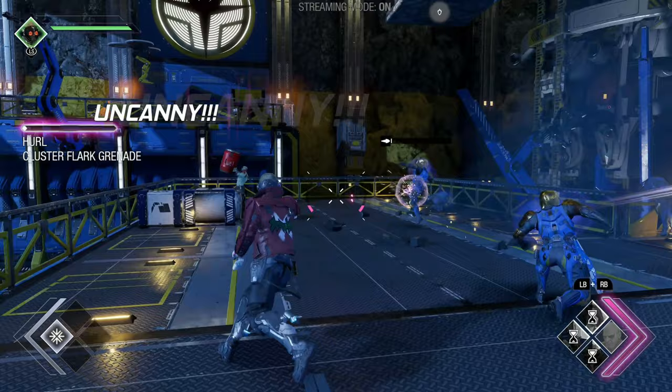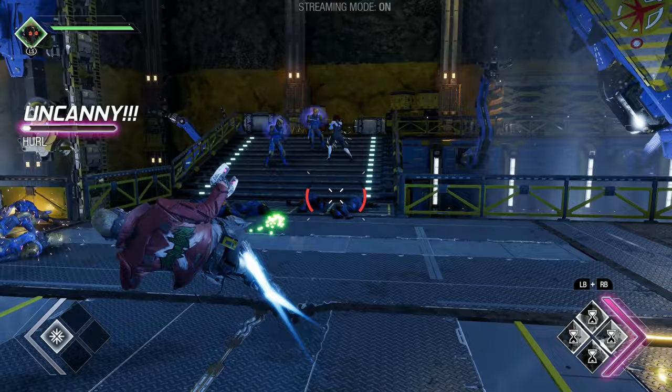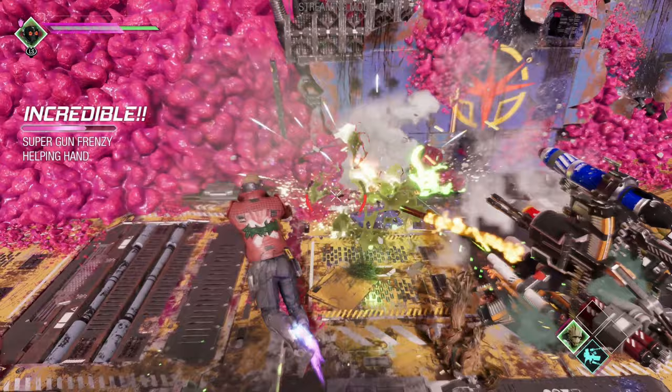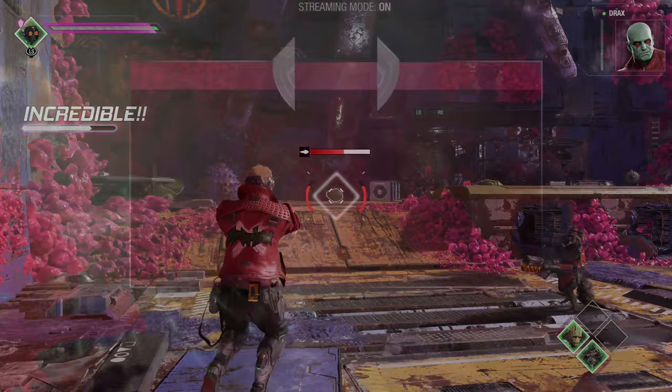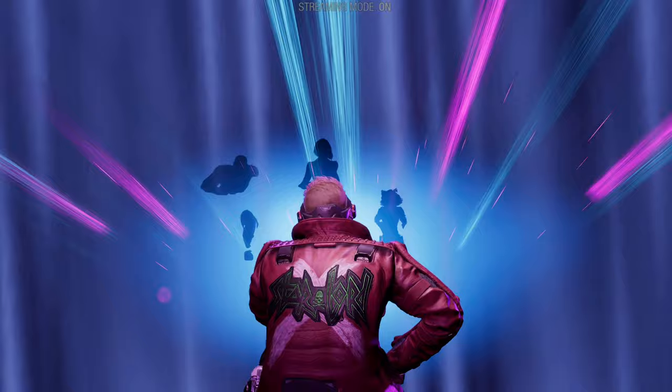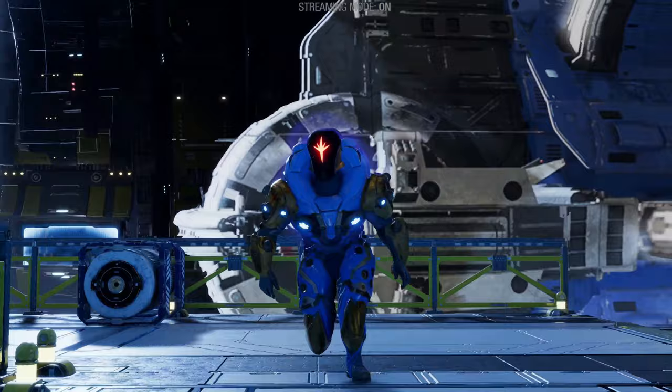And of course, you control Peter Quill at the same time, who has his own set of abilities. When all elements come together in battle, it can become quite chaotic. When you chain together all of the special abilities, fights can turn into quite the adrenaline rush and it's a sight to see. Whenever you have killed a certain amount of enemies, a meter will be filled up that allows you to enter the Huddle Up mode. Peter will summon all of the guardians during a fight to give them a pep talk, resulting in boosted stats, and a random song from his cassette player will kick in during gameplay.